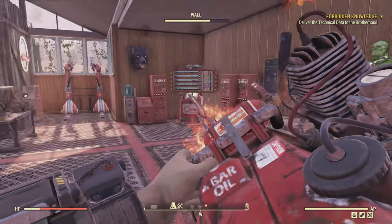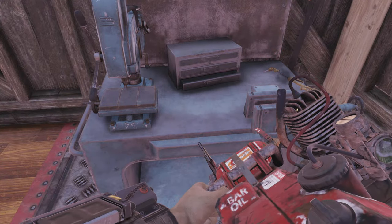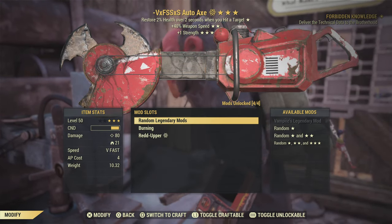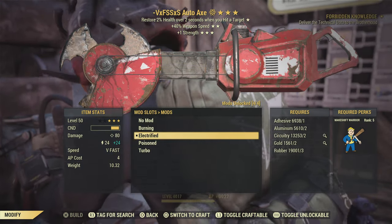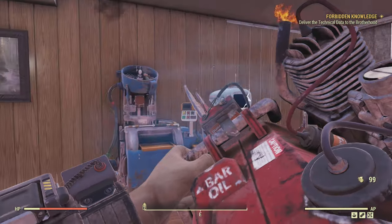As you can see, when you hold the aim button and the trigger button at the same time for the auto axe, it makes weird sounds. For every mod you put on it, it makes weird sounds. This is the electric mod.